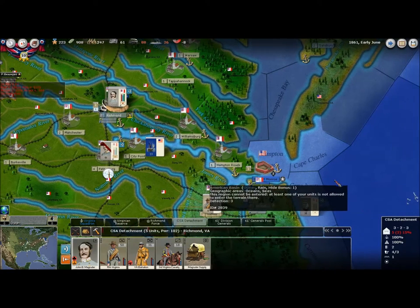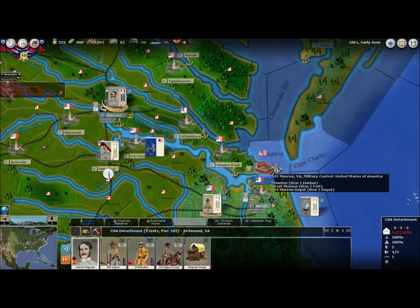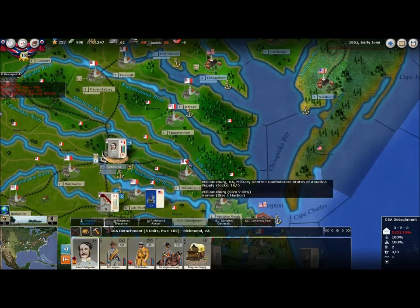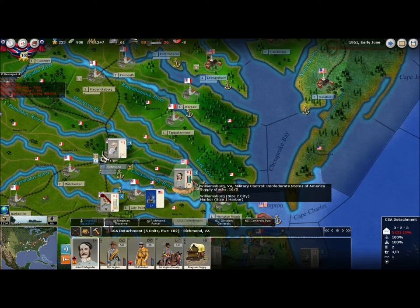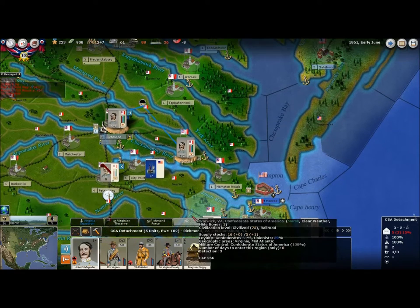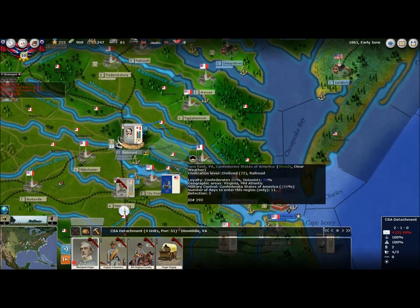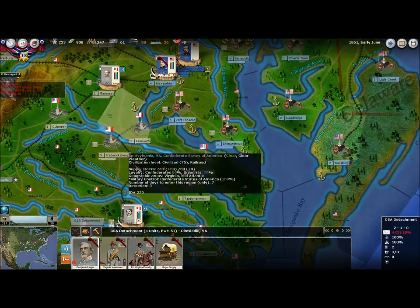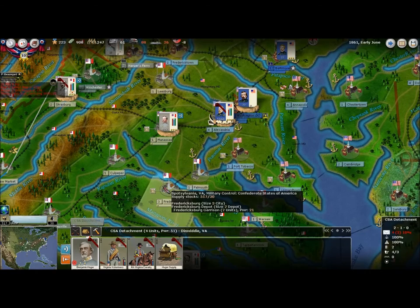I believe historically, Magruder — at least early in the war — was assigned to watch the troops in Fort Monroe. That is something I wanted to do, so I will send Magruder down there just to keep an eye on Fort Monroe. Then we'll have General Huger, who should be available soon, and he'll probably go north to Fredericksburg and reinforce from there.